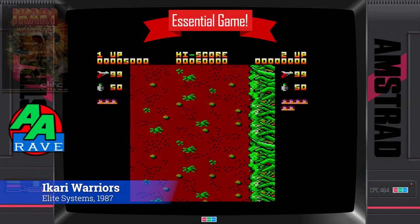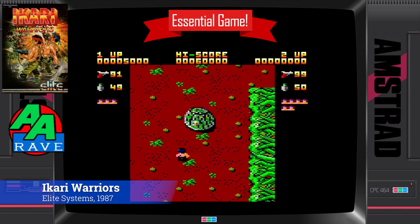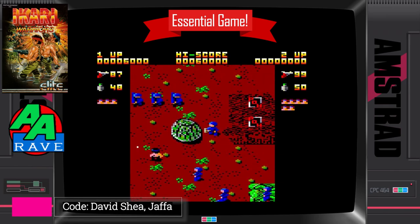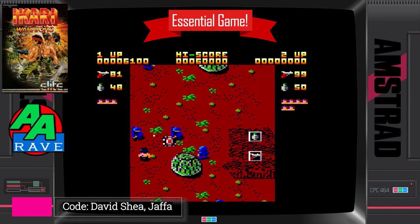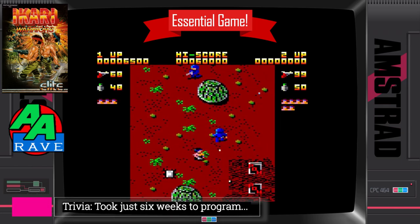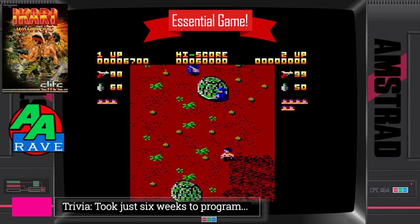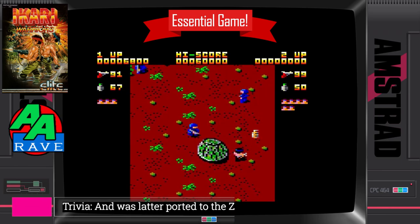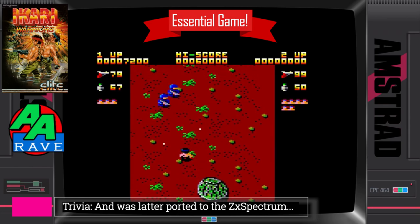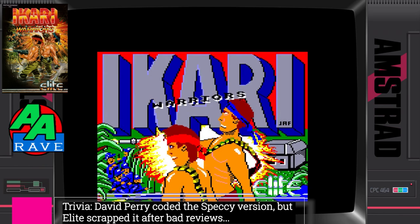If you're looking for a Rambo game on the Amstrad CPC, look no further than Ikari Warriors. It took just six weeks to program, and was later ported to the ZX Spectrum. It features armour-piercing tanks, upgrades to your ammo, and grenades that would take out an entire street block. Feeling vulnerable? Just hop into an armour-piercing tank for the ultimate protection. Retro Gamer described Ikari Warriors as Commando in overdrive, and I think this just might be the best arcade conversion ever to the Amstrad CPC.